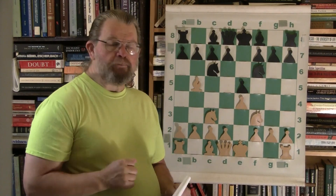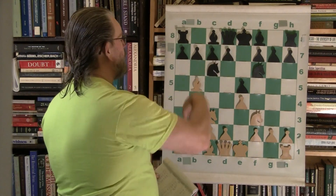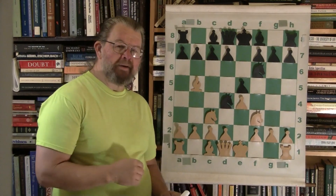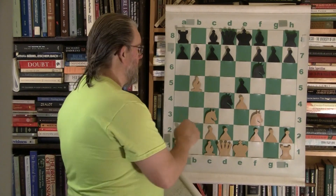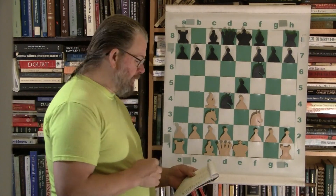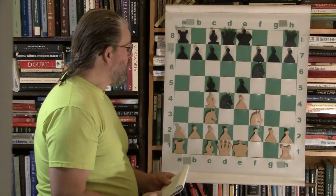Notice what black does. It's not really a pin yet because the D pawn hasn't been pushed, but black immediately bumps his knight. So we could have potential exchanges pretty early. Now white puts his bishop to c4, and black comes to c5.